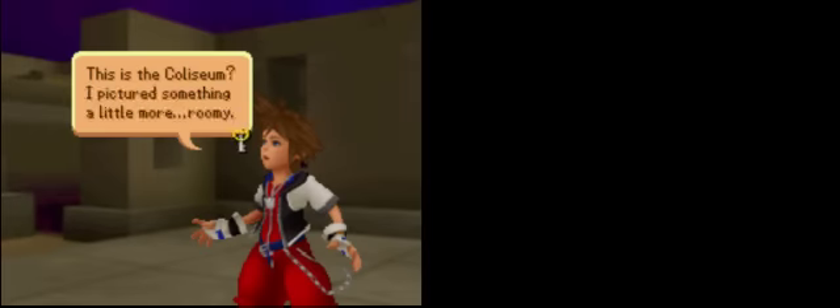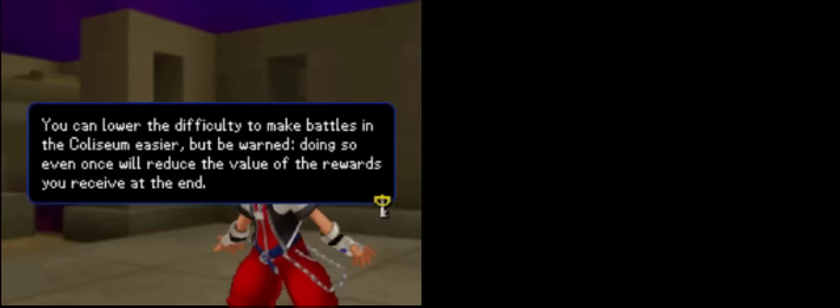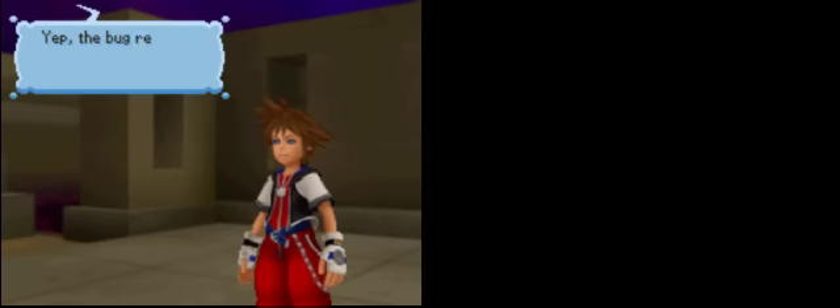This is the Coliseum? I pictured something a little bit more roomy. These glitches are getting out of control. I need to find Hercules and fast. There's a Shred of Wisdom note — Coliseum rules. Glitches have caused major changes to your abilities and how you fight. Most deck commands, your short card command, and loot chain have been disabled. It can lower the difficulty, but doing so will devalue the rewards you receive at the end. Sora, can you hear me? Sure can, Mickey. The bug readings are off the charts — it looks like the Coliseum turned into a labyrinth.